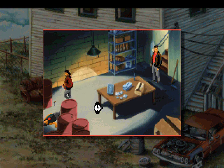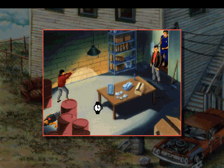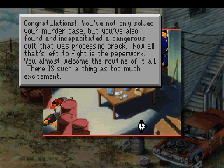So she is on our side — or not. 'I'd like to say it was fun, but you've been a real pain in my ass, you male pig!' I'm Detective Hooks, Internal Affairs — we've been keeping an eye on her since your report. Lucky I was here. Congratulations! You've not only solved your murder case, but you've also found and incapacitated a dangerous cult that was processing crack. Now all that's left is to fight the paperwork.